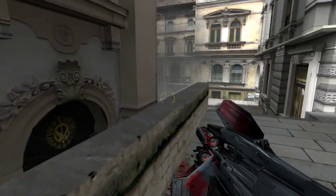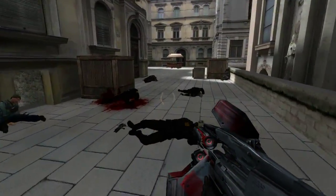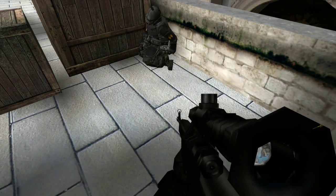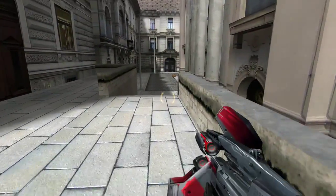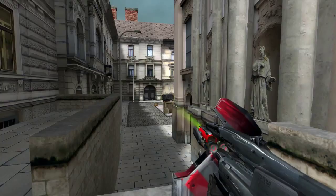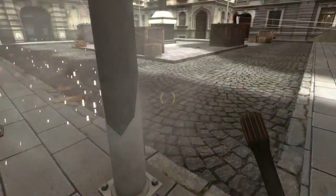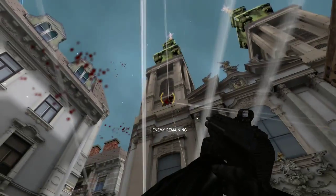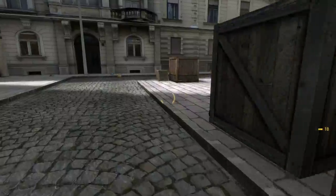There's that APC — I'm wondering if there are any more combine around. The enemy count does count the APC, so that's pretty much the only guy we have left to take out. We could have used a sniper rifle a while ago — I really like the sniper rifle. Oh well. We're out of armor, let's see if we can get some more. There's a health kit — wait, there are more enemies.